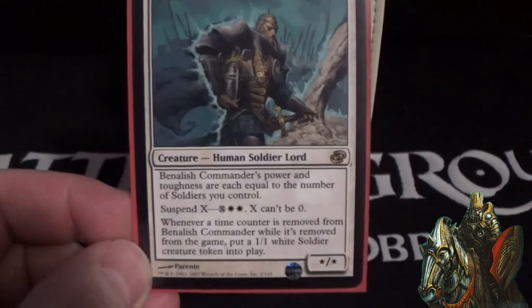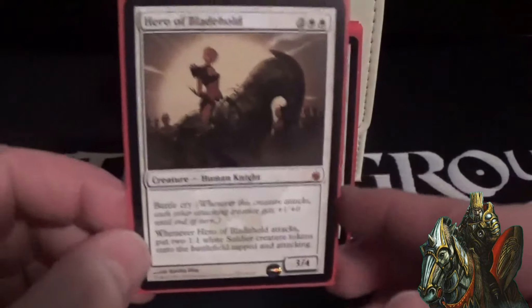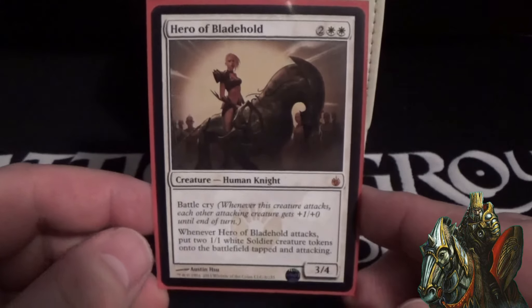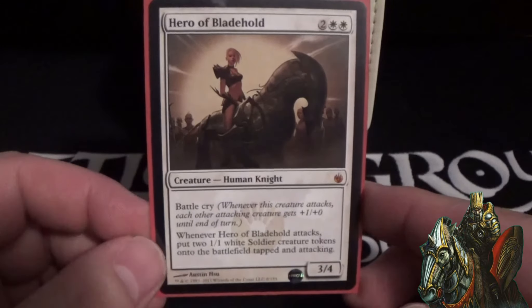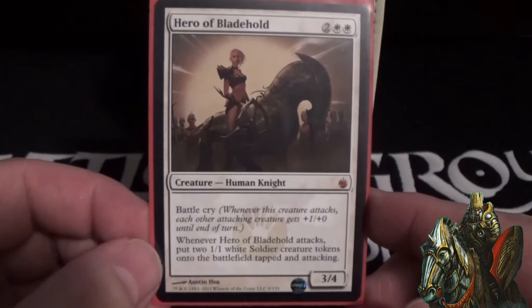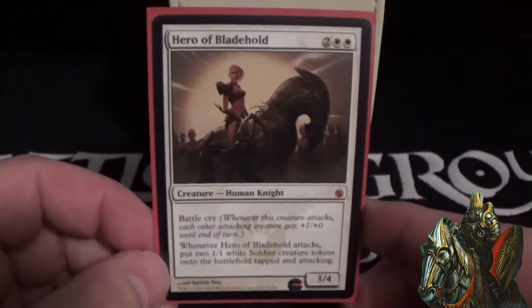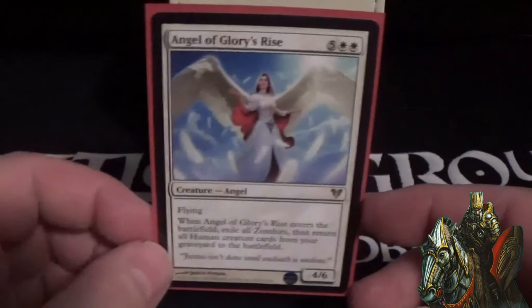Baneshift Commander is a four-cost with power and toughness equal to the number of soldiers you control. You can also suspend him for two white and X — he gets exiled with that many time counters, and at each upkeep you remove a time counter; when the last is removed he comes into play with haste. Whenever a time counter is removed while he's exiled, you get a 1/1 white soldier token. Hero of Bladehold is a four-cost 3/4 knight with battle cry — when it attacks, each other attacking creature gets +1/+0, and whenever it attacks you put two 1/1 white soldier tokens onto the battlefield tapped and attacking. Not a soldier itself, but it brings soldiers, so it fits nicely.